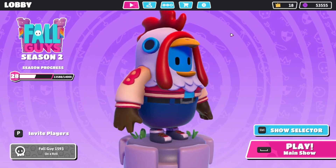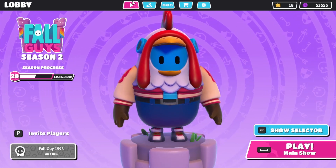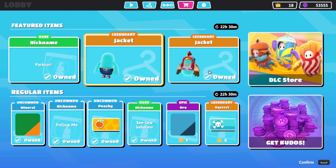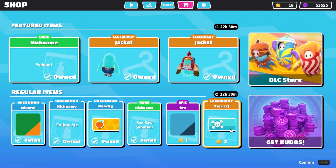Yo guys, what's going on, it's your boy Dub Dub bringing you guys some Fall Guys gameplay and news. Just letting you guys know that today's new featured item is the Jacket. If you guys have been waiting for the Jacket, it is back in the shop now. One thing I'm interested in is that I've seen some skins popping down into the regular items.